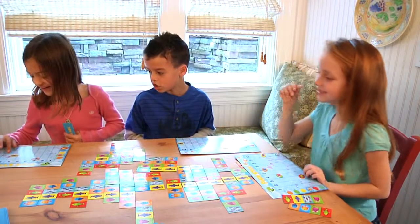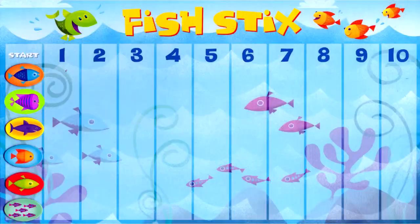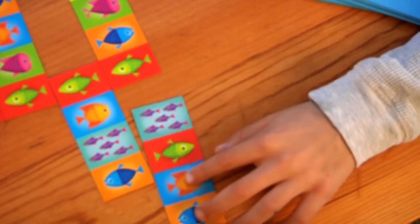Fish Sticks, a visual strategy game that's fun for the whole family. The object of the game is to be the first to move all six of your fish tokens from start to ten by matching fish from your sticks to the fish on the table. Let's play!